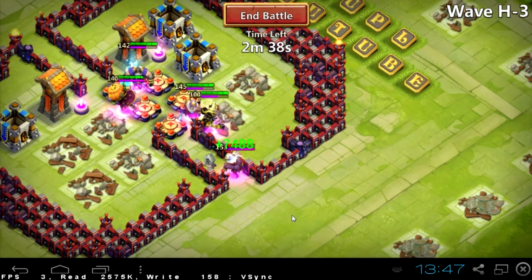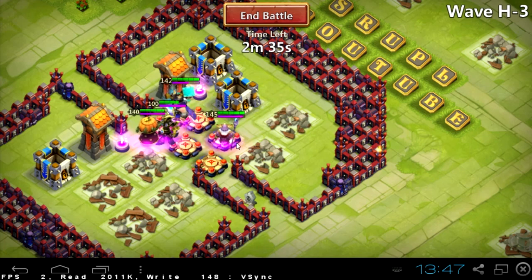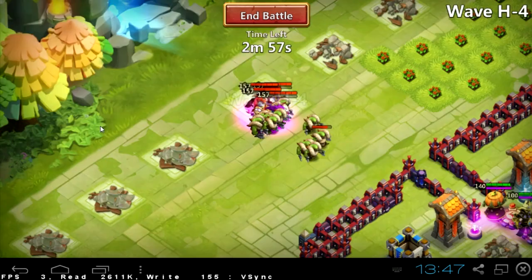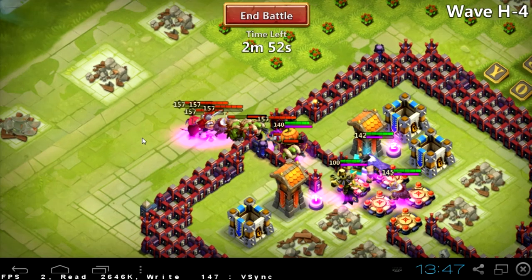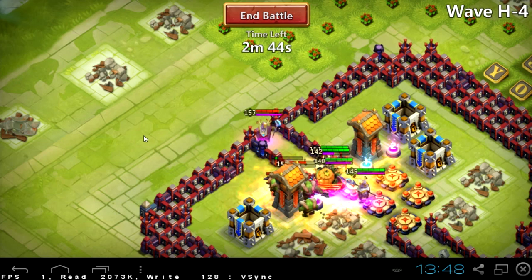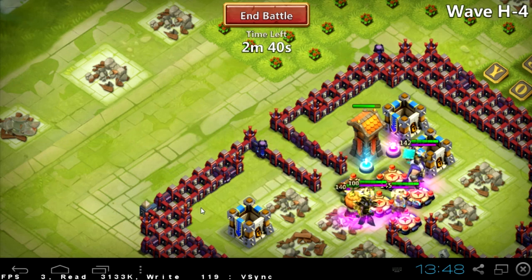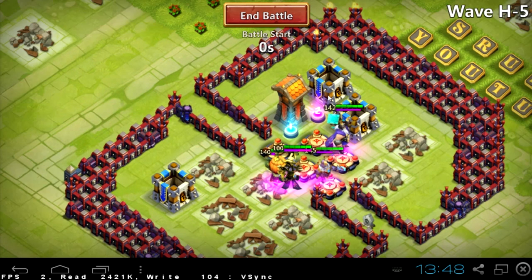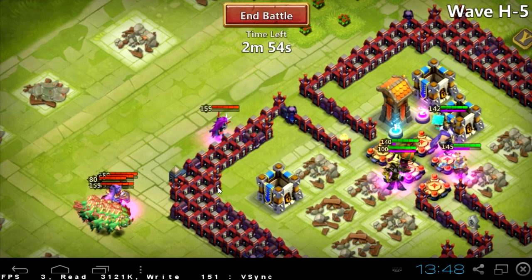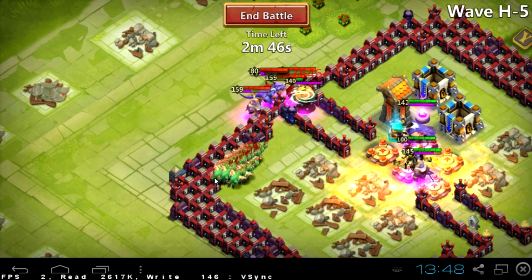Some of them even farm with just 3 heroes. I know one guy farming the latest monster wave with 5 heroes and absolutely no walls — he has very high skills on his heroes and really good talents. Immortal and Thunder God are almost at full energy — please spawn from this side. And no, that was very very bad spawn, absolutely no chance.